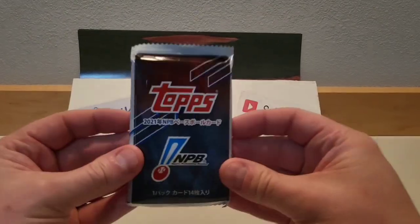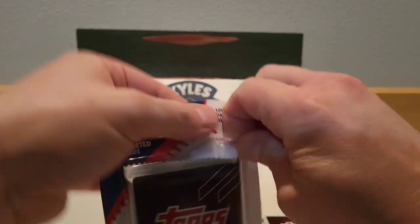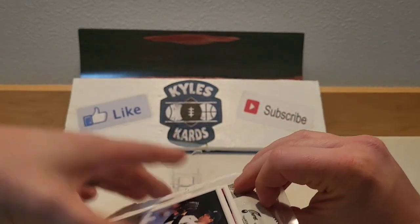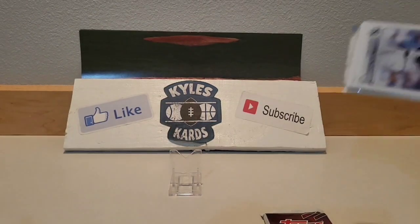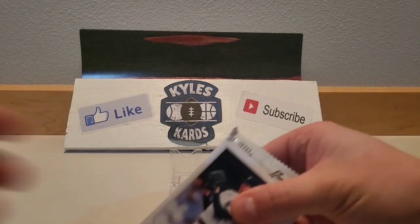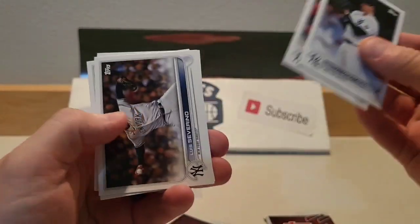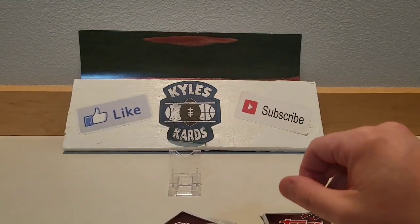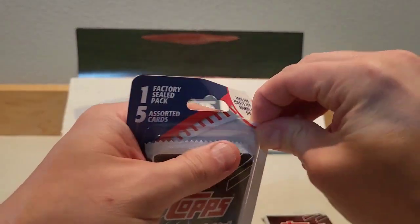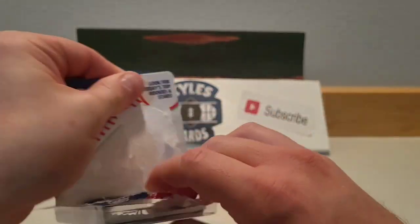We'll just kind of rip through these real quick and get the assorted cards out of the way. Looks like these are from the Yankees — Stanton and Judge base cards there. Nothing really of value.